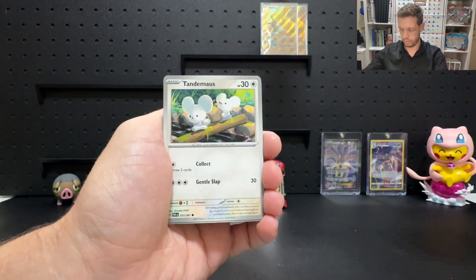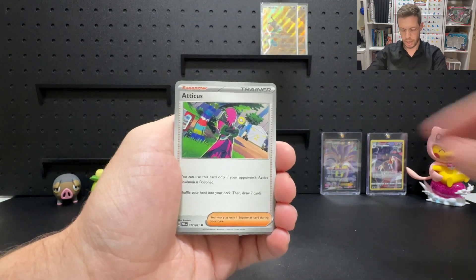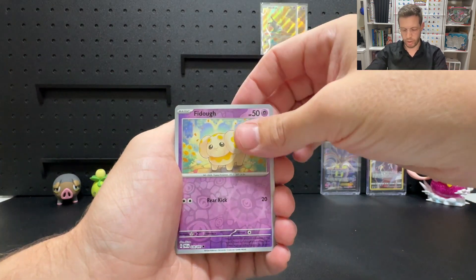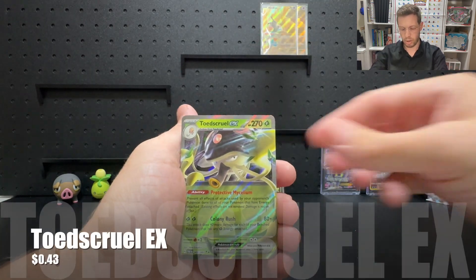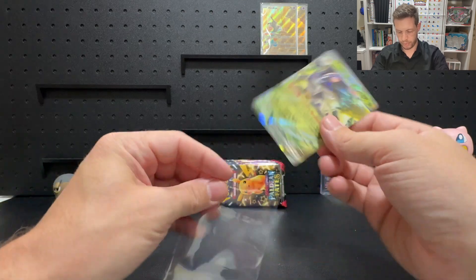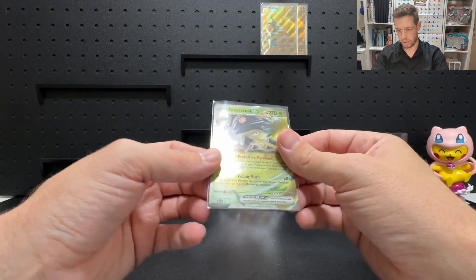Pack one: Woobat, Tandemaus, Wooper, Exeggcute, Atticus, Maushhold, Iono — no shiny in this pack. We've got a Fidough, a Gengar, and we're kicking it off with Toadscool EX, which we have seen plenty of times before from when we opened Paldea Evolved.